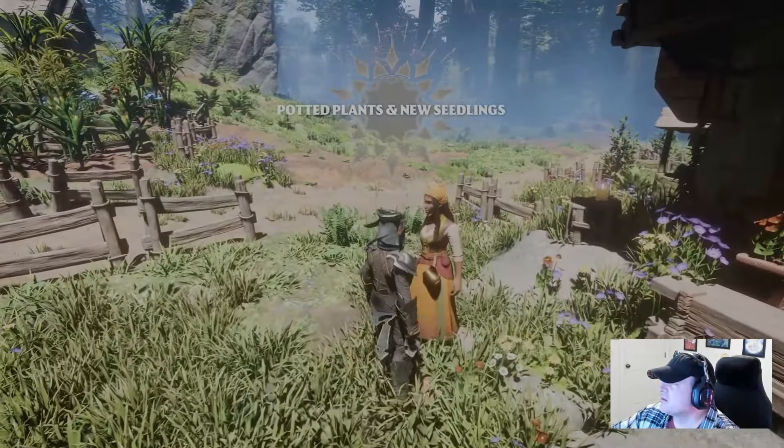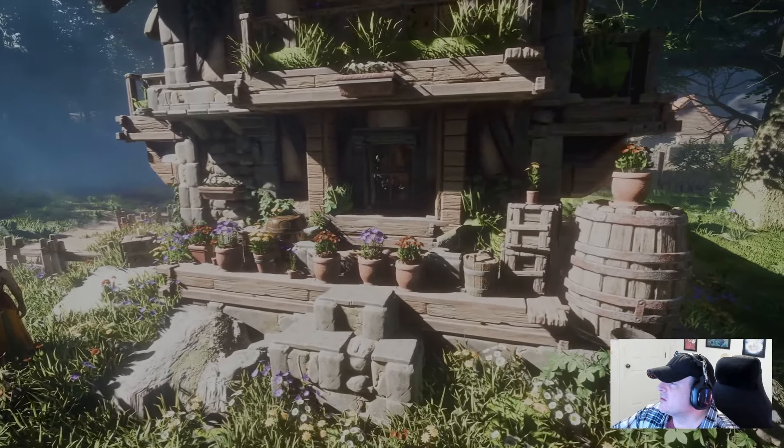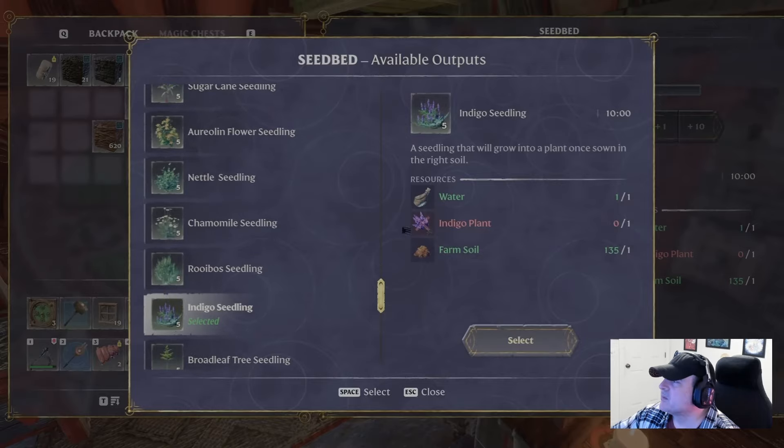Are you a botanist at heart? We've got you covered with potted plants. Simply visit Emily the farmer once you have crafted a kiln to access various types of leafy friends. We're also expanding the variety of tree seedlings, available at your seedbed station.